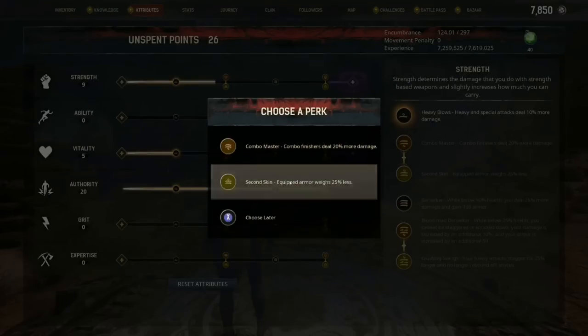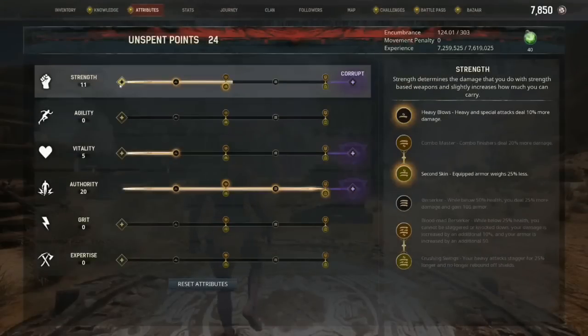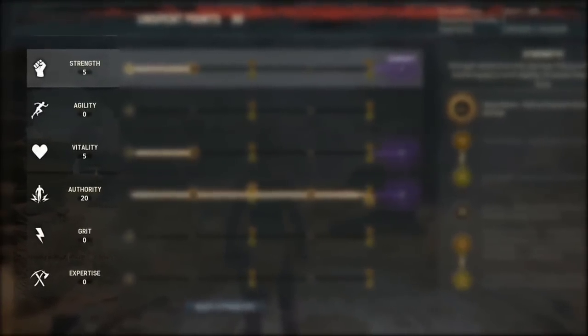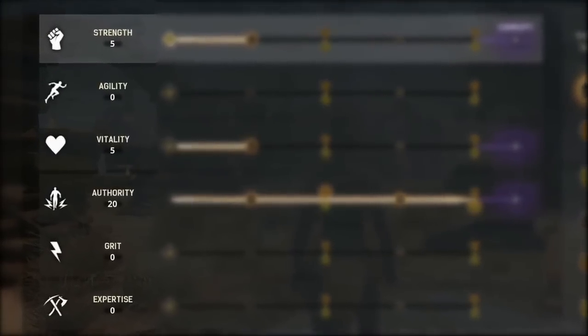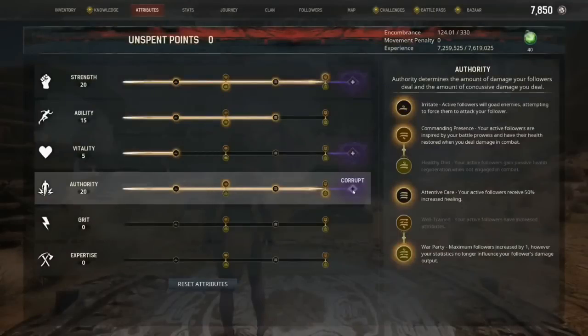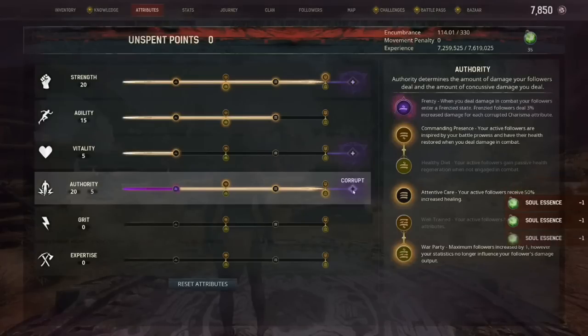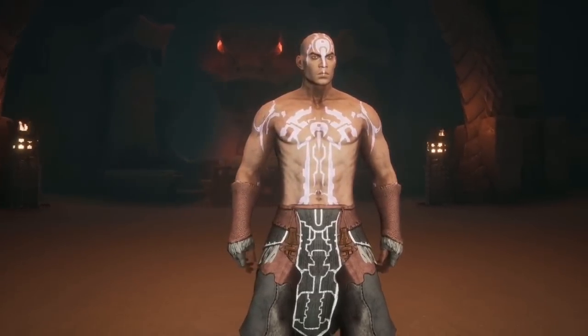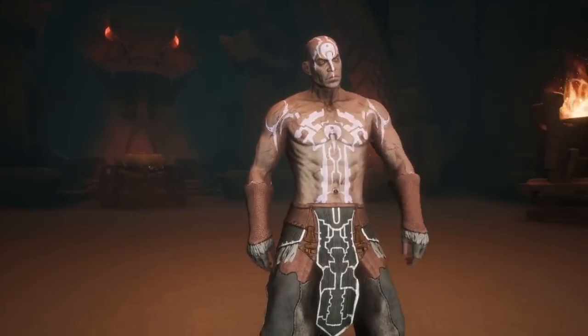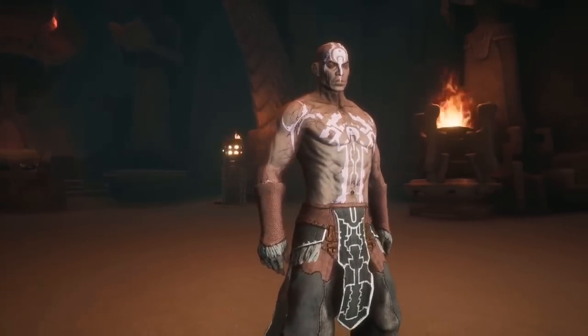We've also added new attribute categories, so Accuracy, Encumbrance, and Survival have been replaced. You will now see Strength, Agility, Vitality, Authority, Grit, and Expertise. By corrupting your character through sorcery, you can also corrupt your Strength, Vitality, and Authority to gain new perks. Corruption can be removed by being around Entertainers, but your corrupted perks will be locked and can only be cleansed by resetting your attributes.